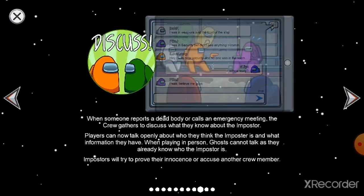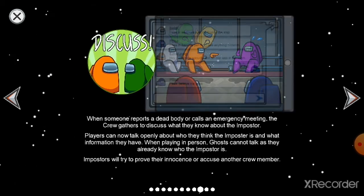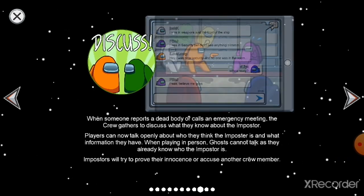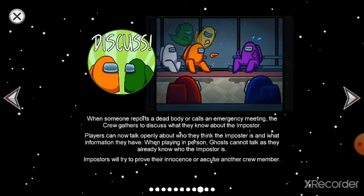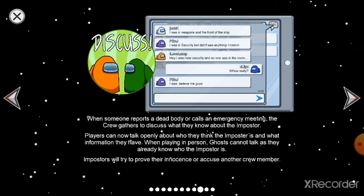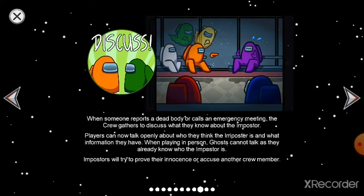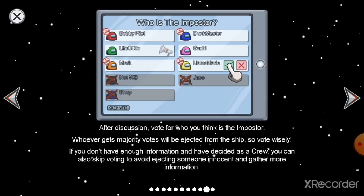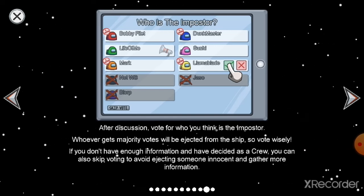During an emergency meeting, players can discuss and blame each other to figure out who the impostor is. The impostor will try to prove their innocence and accuse another crew member. After discussion, you vote for who you think is the impostor.